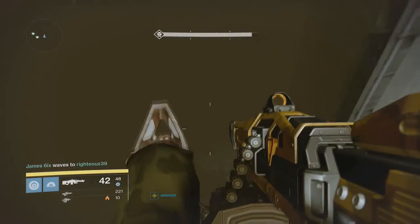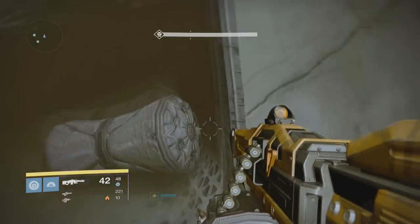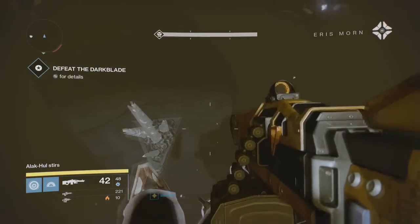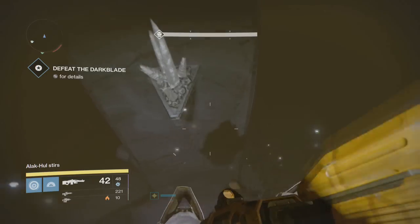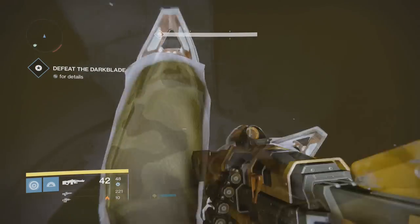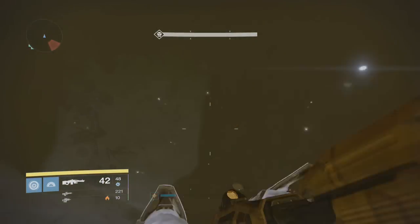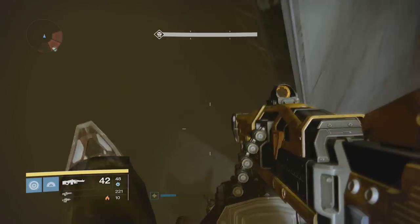So you want to get to the middle here and you'll see little crystal light bulbs on these pillars. You're going to have to jump on top of these crystals and it is a lot of trial and error, guys. I would just recommend getting your teammates to distract Alakhul until you get into the spot.